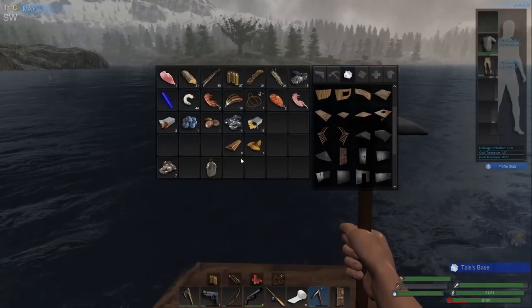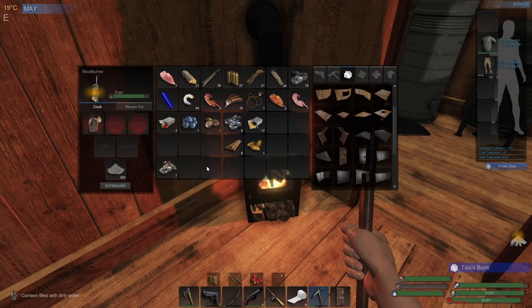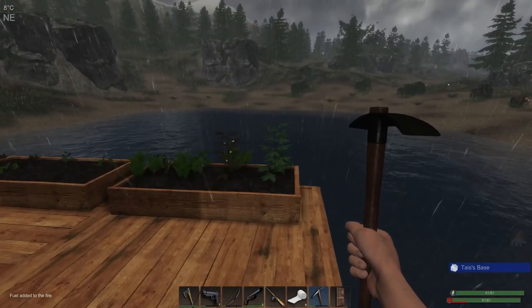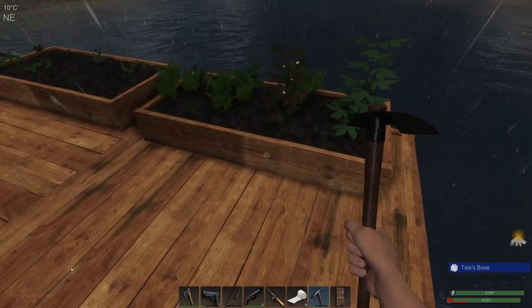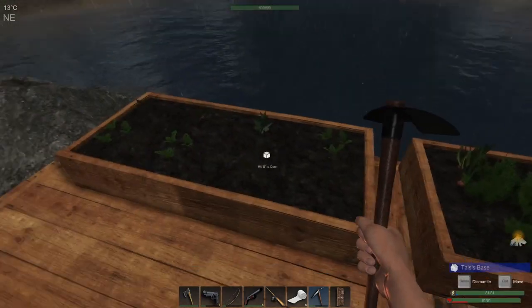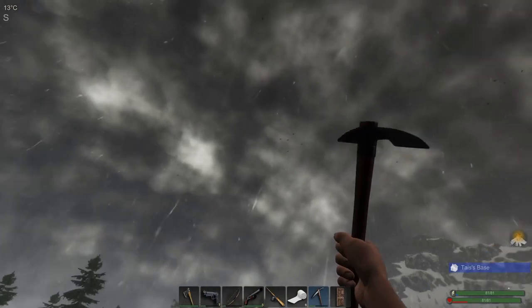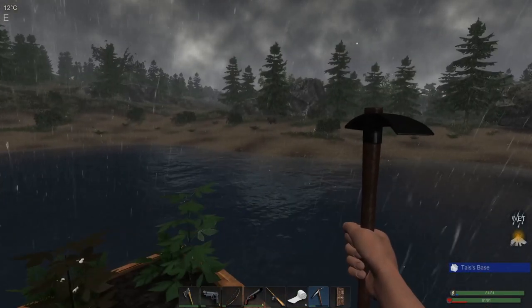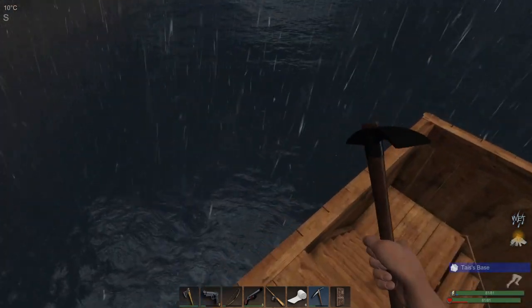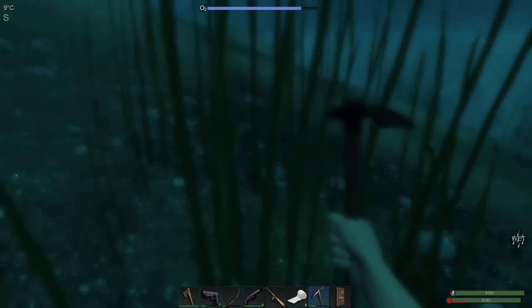We need some more planks — let's get the recycler going. Excellent. We've only got eight planks left, we might go get some more wood in a second. We've got twelve cloth, that's definitely coming along nicely. There we go, now we're pouring. That may have just ended the day for us actually. Let's have a little bit of a look — yeah, she's already starting to get dark. The light's definitely going down. We might just go this way and see if we can collect a little bit of wood before it gets too dark.